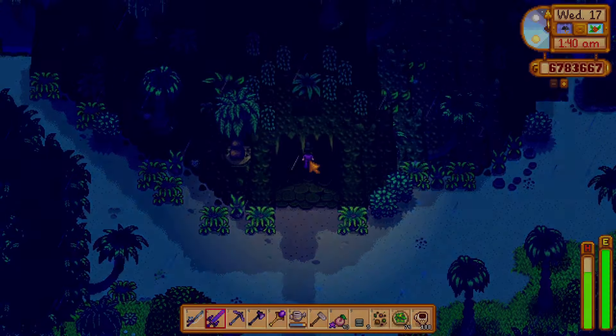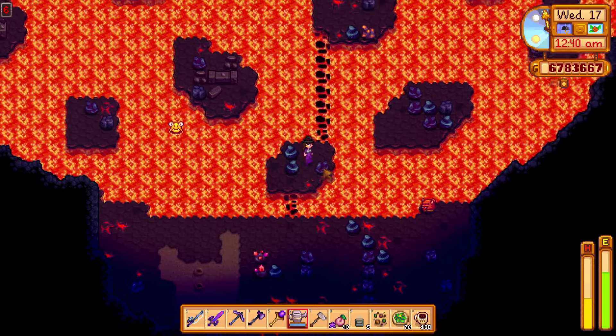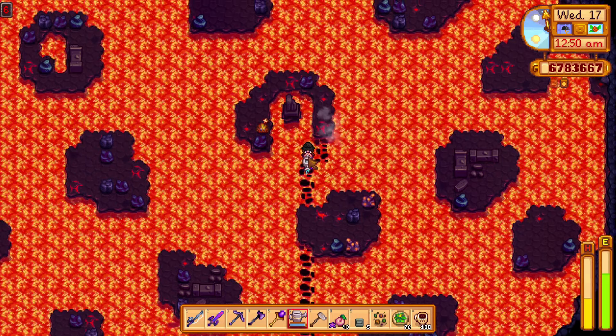There are also only two watering can refill stations in the dungeon: one at the very beginning and one at level 5. So running out of water and then having to run back and forth between the levels can be very annoying and time consuming, so it's best to just upgrade the watering can.